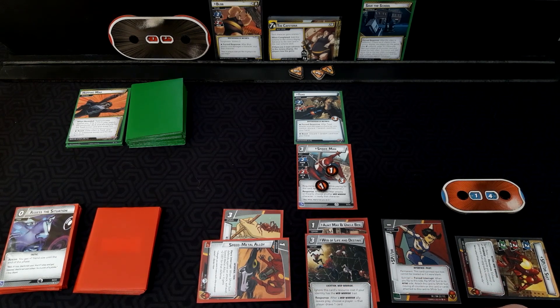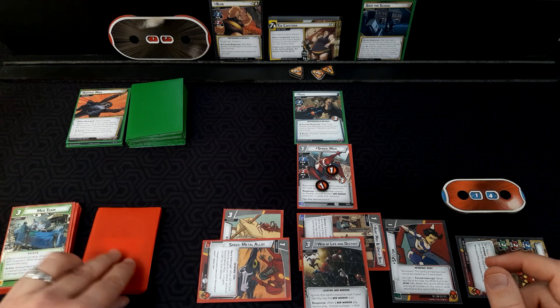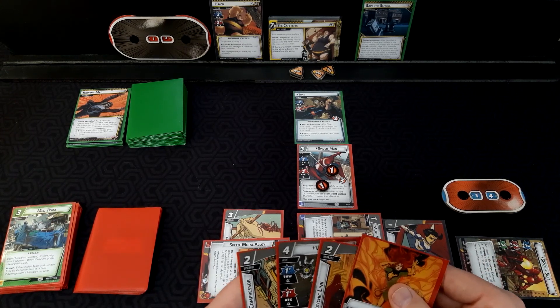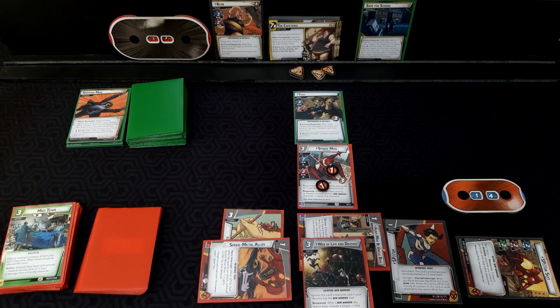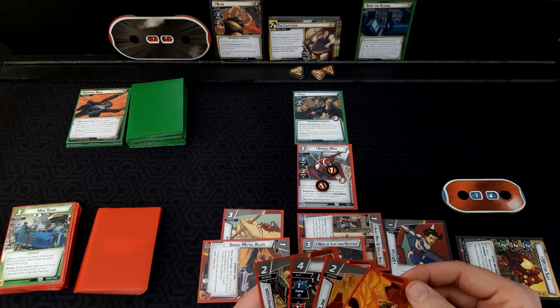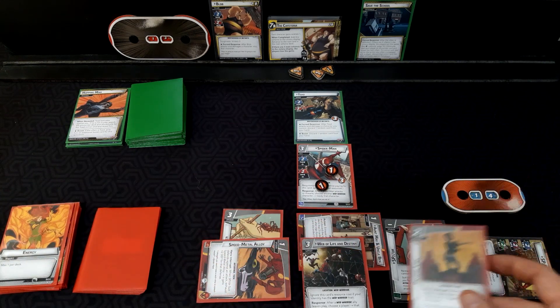Encounter card: Toad activates if he's not in play, search and reveal him — so Toad is going to come back in. And I think that was it, so Aunt May and Uncle Ben: spider card no, spider card yes. Fluid Compressor is good. Threat here is getting kind of out of control. We're going to bring out the Psychic Link for the plus-two thwart.